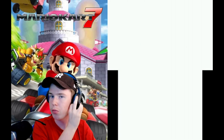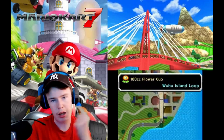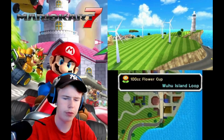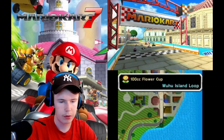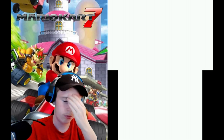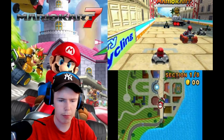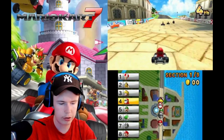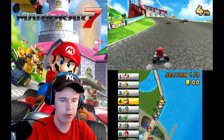The first one's different because in Woohoo Island Loop, instead of it being laps, it's one big lap with three sections, which is actually really cool — it's the first ever track to implement that. It's obviously based off of Wii Sports Resort, I think. Anyway, we've got Mario, Metal Mario, Luigi, Yoshi, Peach, Lakitu, and Toad, so I'm assuming those three are going to be my big rivals.